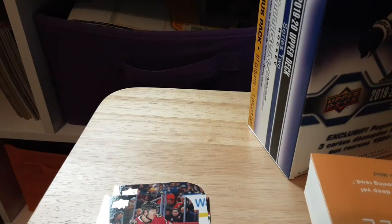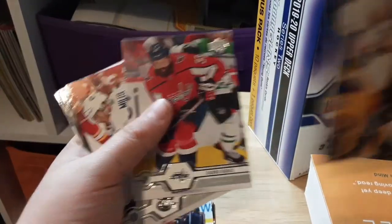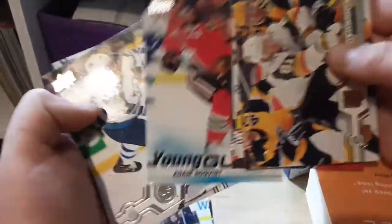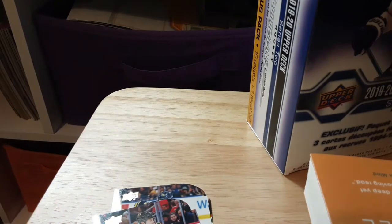We've got a Series 2 Upper Deck pack — got a lot of these ones in there. So we got a Jonathan Marshall, Michael Goudis, JT Miller, Ian Larson Young Guns, Adam Balkfist — another Adam Balkfist — Jack Roslavik, Jonas Korpisalo, and lastly Anton Stroman.